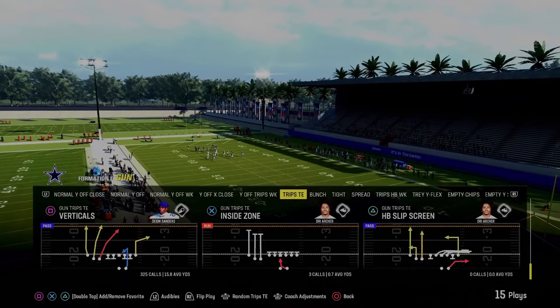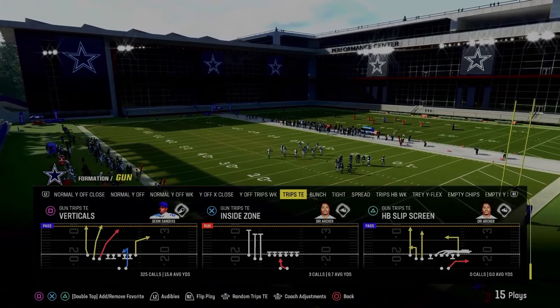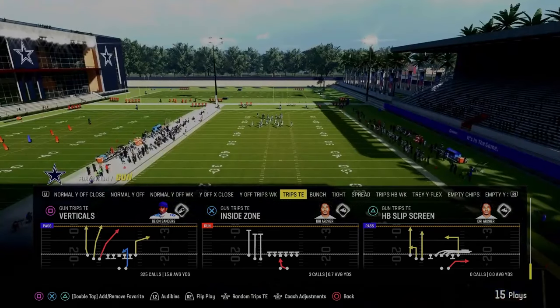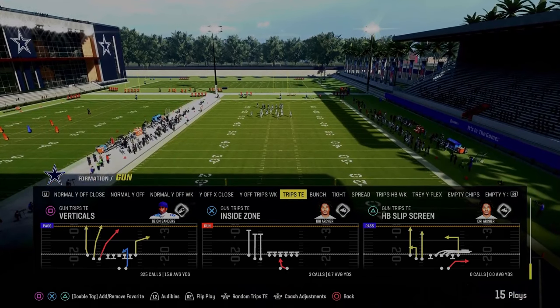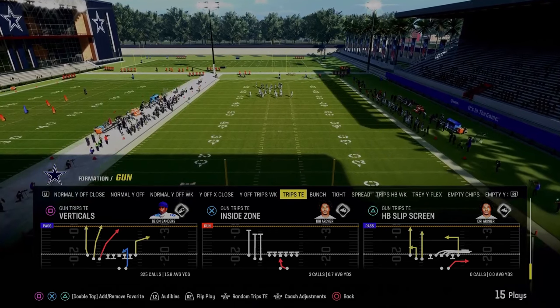The last play we're going over is Verticals on a Trip Side In — you can find this in pretty much any trips side in formation. It's very effective. The main thing you're looking for is the routes on the left. If you have a tight end apprentice, you can put the tight end on an apprentice corner out there as well. This play is absolutely incredible and so effective.